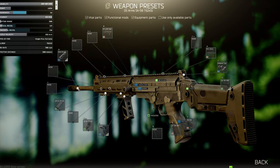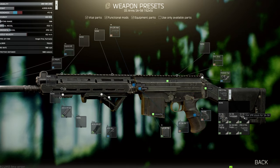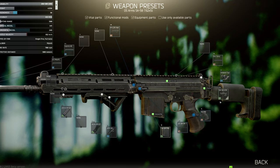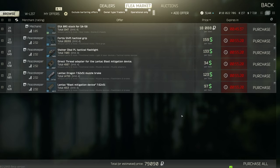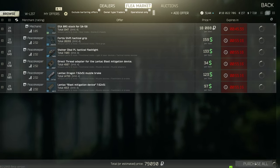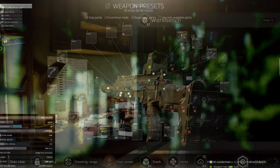You can take off the suppressor and put on a compensator like the Fortis Red compensator. Some of the different stocks for the FAL got buffed as well, including the DSA stock which got buffed quite significantly. To make matters even better, this build is quite cheap — about 170,000 rubles — which is really good for the stats, especially going all out with a nice scope and a laser.